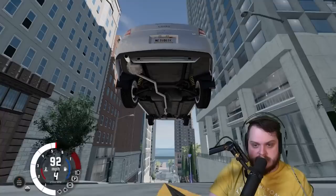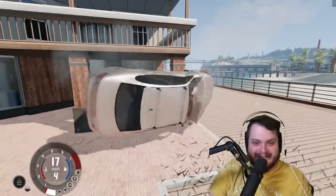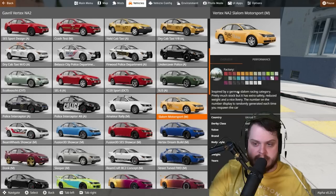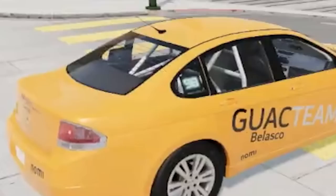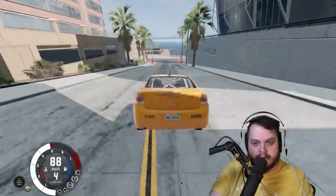How's this gonna go? Oh, it's fine — this is beautiful! Get out of the way. It had a good life. Slalom Motorsports — inspired by a German slalom racing category. Pretty much stock but with extra safety, reduced weight, and a number displayed on the side that's randomly generated each time you respawn the car. We got 98. It is random — 11, 15... Maybe we'll mess around with random parts. I see a lot of random part potential.